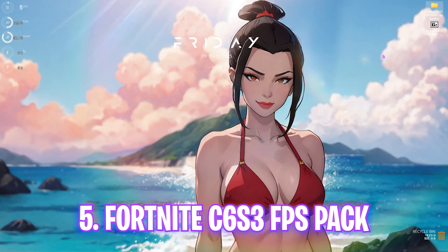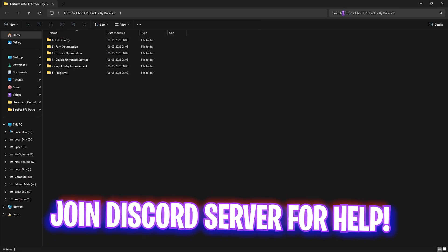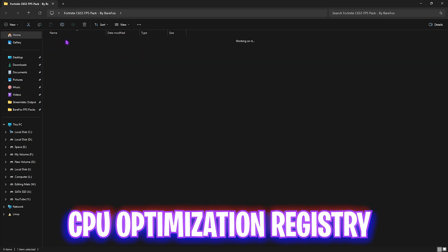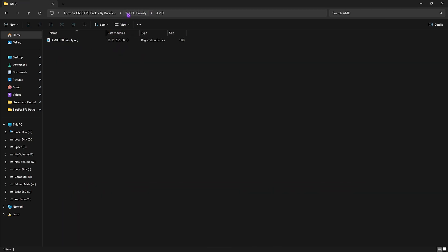Download the Fortnite Chapter 6 Season 3 FPS pack — link in the description and also on my Discord server. Inside there are six folders. The first is CPU Priority, with AMD and Intel options. Double-click and apply the one matching your processor. This sets the correct DWORD registry values for your processor to improve its performance.